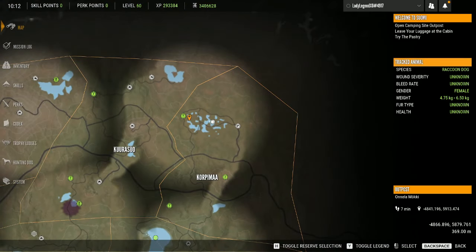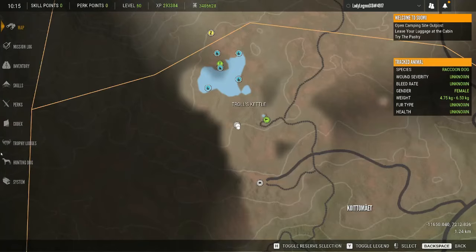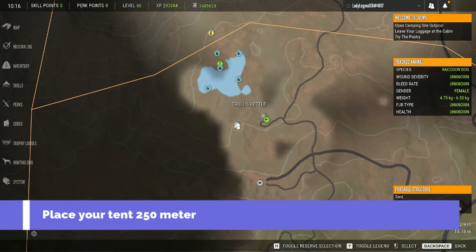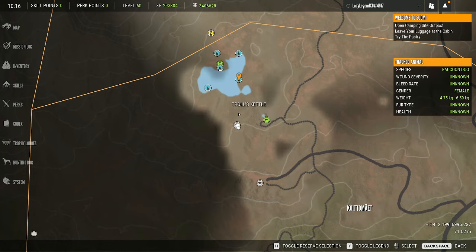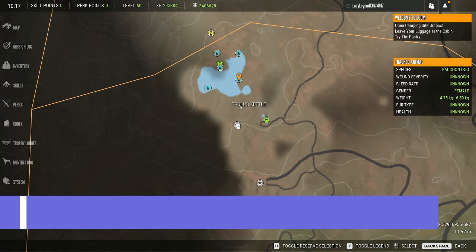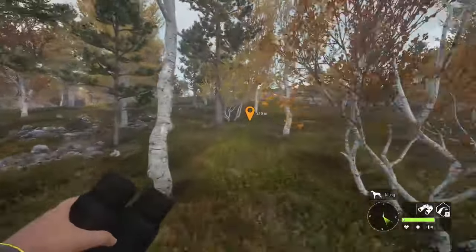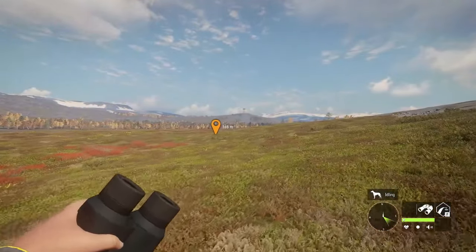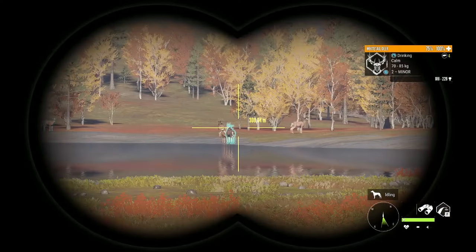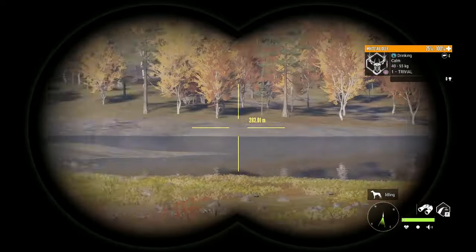That outpost is Onella Mochi. For tent and tripod placement: I like to drop my tent about 250 meters away from the zone I'm accessing, then drop my tripods 175 meters away from the zone. That way I can run right into the tripod, jump in, and start shooting - the deer remain calm. Look how wide open it is here - you can see absolutely everything.